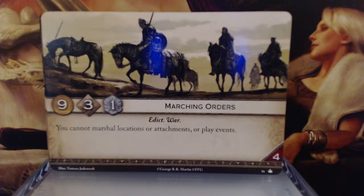Marching Orders. 9 gold, 3 initiative, 1 claim — Edict War keywords. You cannot marshal locations or attachments or play events. And it's got a 4 reserve. The 9 gold is phenomenal. I don't even mind that you can't marshal locations or attachments or play events. It's the reserve of 4 that bothers me. Since you're really only going to be playing characters, you're going to have the gold to play them, but by the time you're done you better only have 4 cards left.